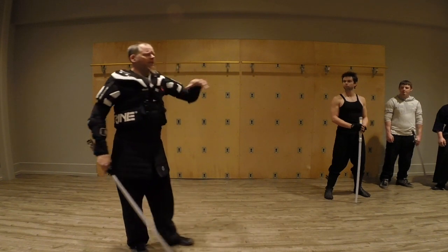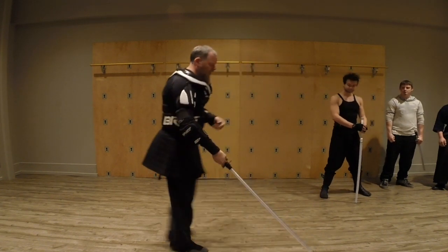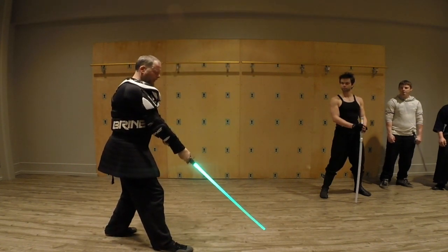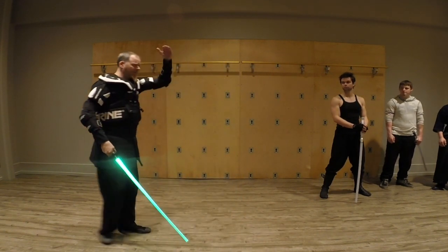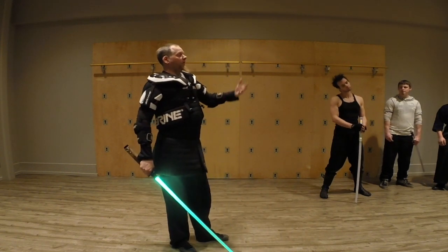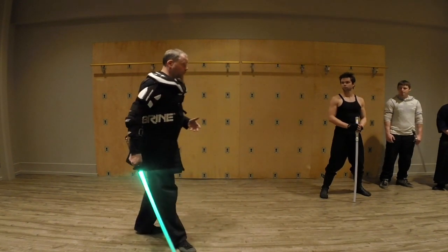I'm going to split these guards up into three categories, and these correspond to the Shicho. We basically have three guards: high guard, middle guard, and low guard. Those are the basics — high, middle, and low are your basic levels. Each of those is going to have specific characteristics, things that you can do from them and things that you won't be able to do very well from them.